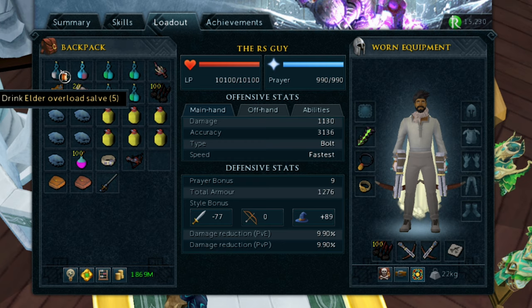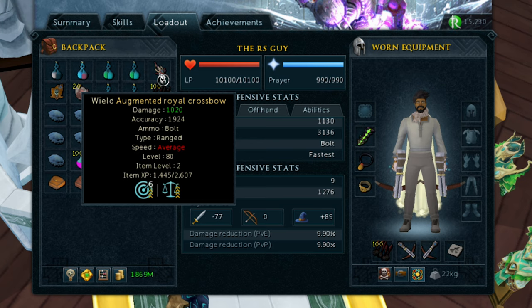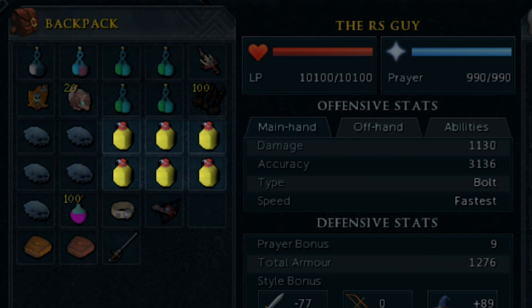Now let's take a look at the inventory. I'm starting with an elder overload, though a supreme or regular overload will suffice. After that I've got an enhanced replenishment potion, 4 spiritual prayer potions, and an augmented royal crossbow with precise 6 and equilibrium 4 — an extremely cheap perk setup. I've also got onyx e-criminal bolts; I'd recommend using either ruby or onyx or both. Onyx bolts give increased damage and healing, so if food is a concern they may be a good call. Aside from that, 6 saradomin brew flasks and 5 blue blubber jellyfish.